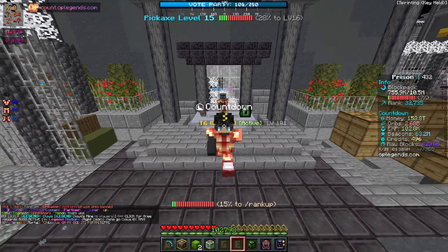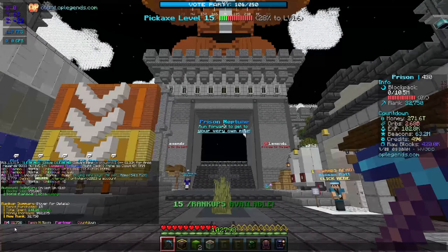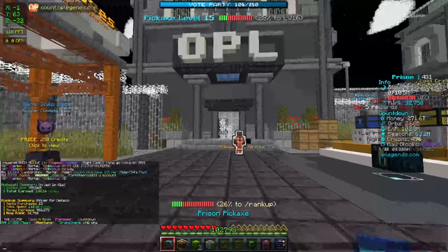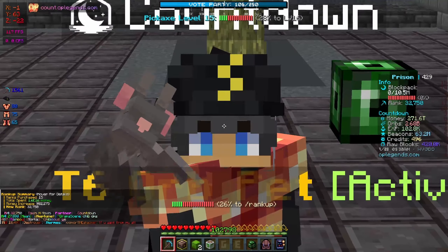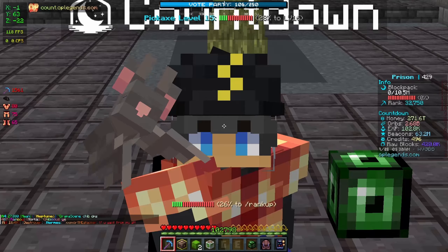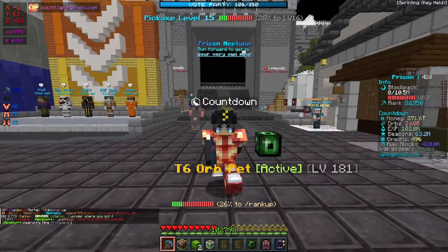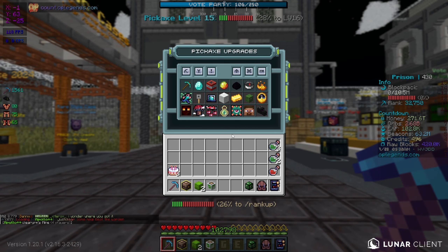In the last episode we did end up reaching Rebirth 4, and since then I've grinded to pickaxe level 15 just so we can get this OP enchant. It's probably the best enchant on the server. Once you combine it with Dragon Burst it is completely insane — so once you combine Orb Greed and Dragon Burst with that brand new enchant we're going over now, it is insane.